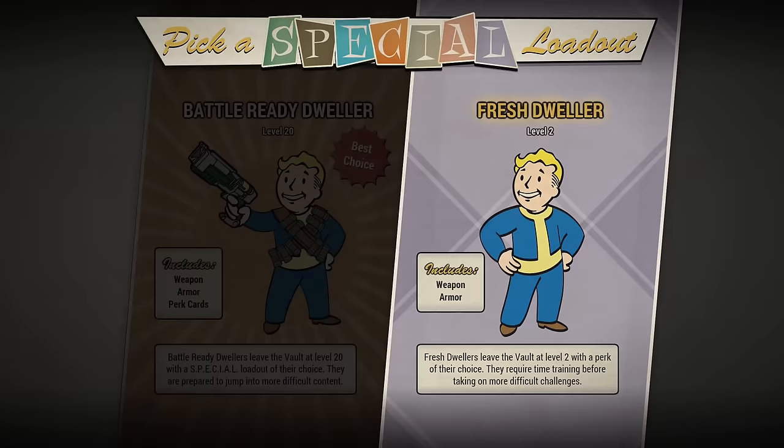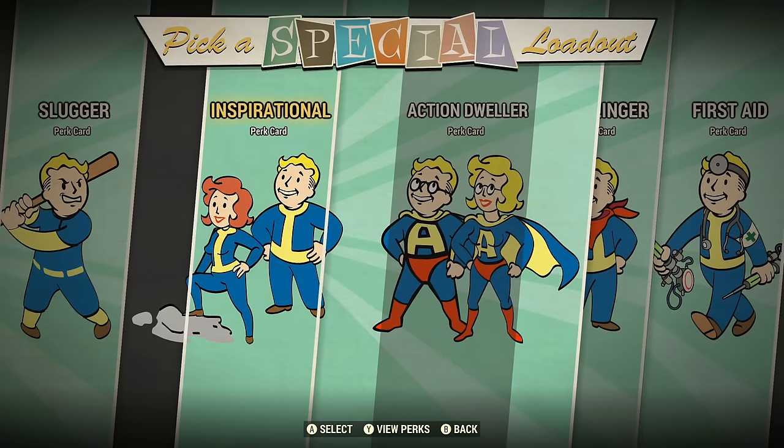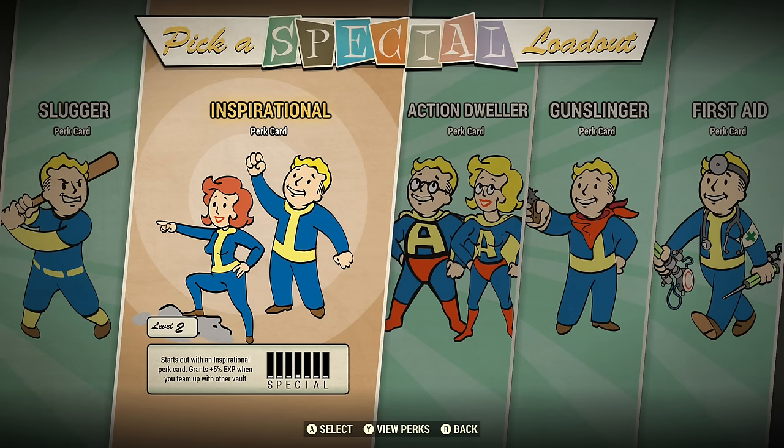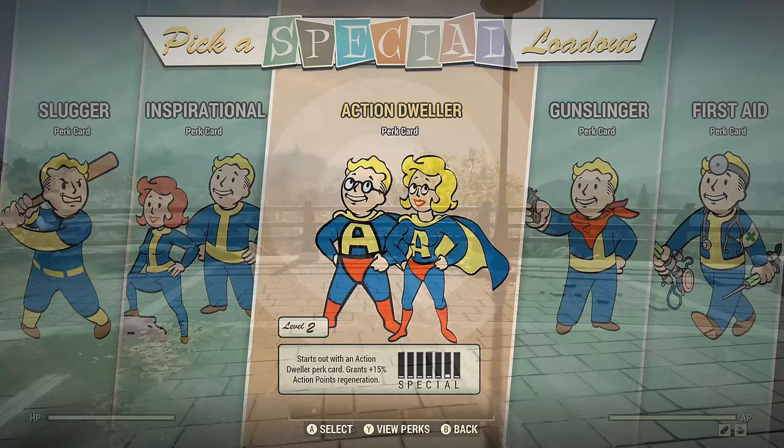We're going to choose the Fresh Dweller option. Even then you'll have five choices, which basically only determines your starting perk card — your weapons, gear, food, and everything else are exactly the same no matter which you choose. If you don't know what to pick, I would go with Action Dweller. I think it's a pretty good general first perk for almost any build and gives you flexibility going forward.